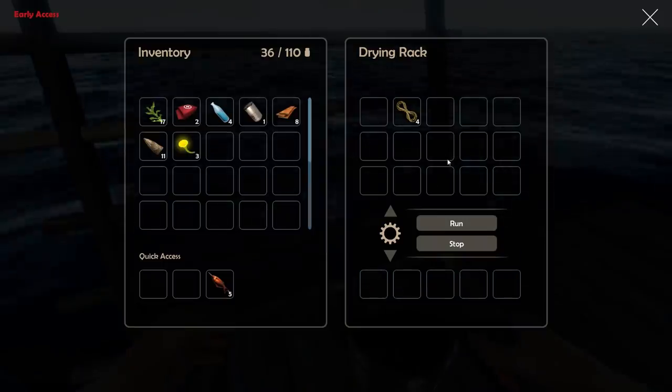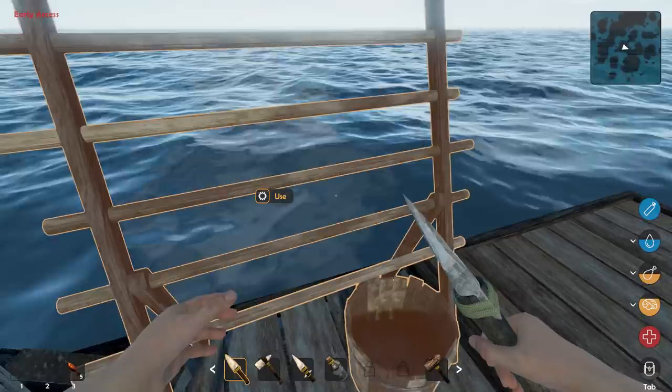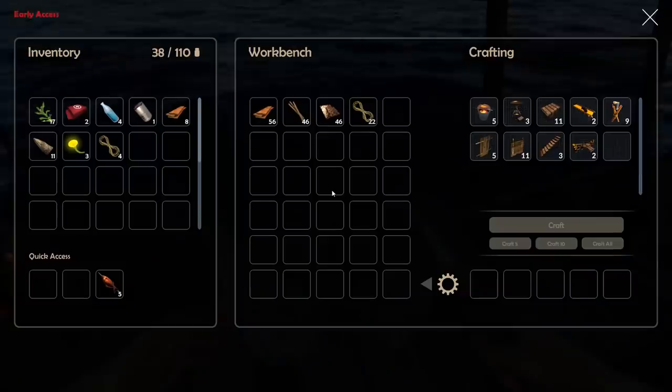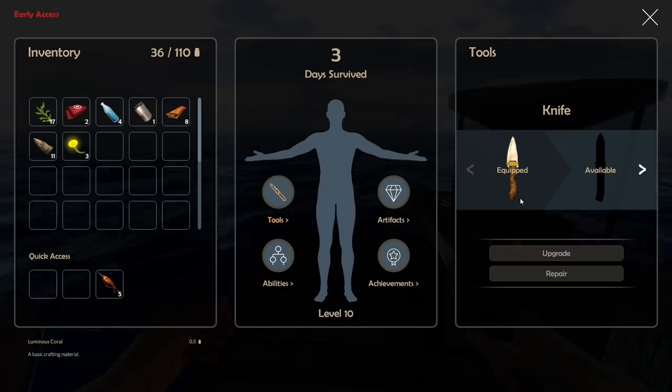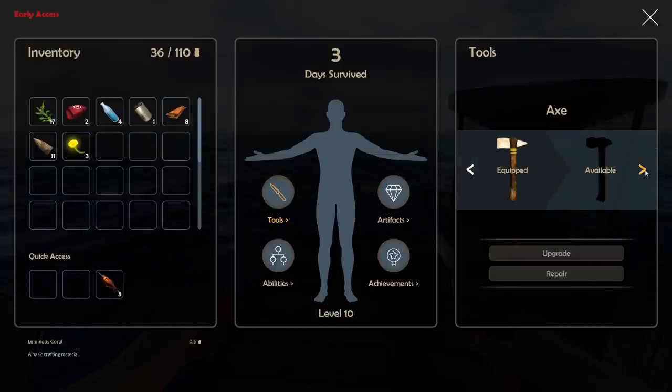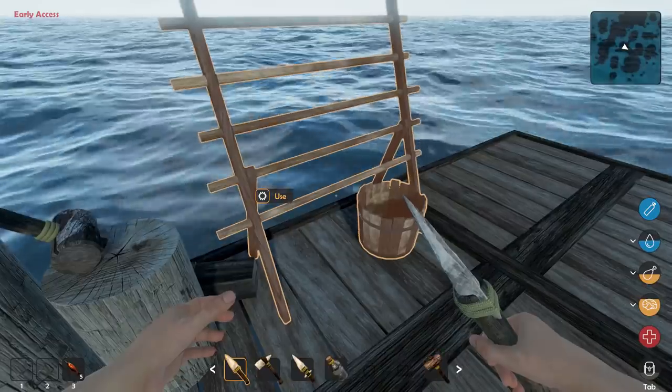Here's some more ropes, let's grab that and stuff it in here because we're going to need a lot of rope. There was a new update and we can now upgrade our knife, our spear, and our axe.